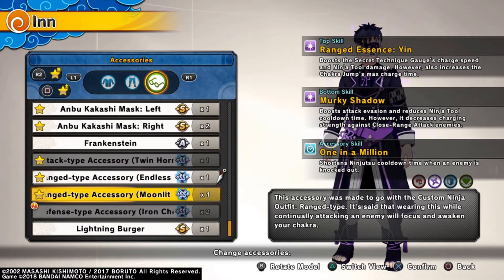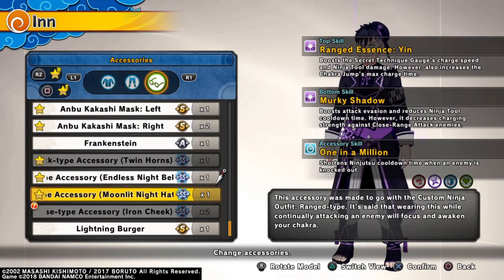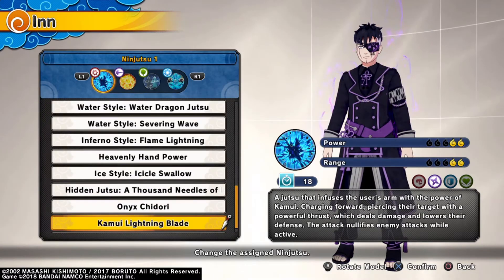The accessory skill for the range type was complete ass — it was like a 15-hit buff, and you're not gonna get a 15-hit combo with a range usually, so I re-rolled it for one in a million.